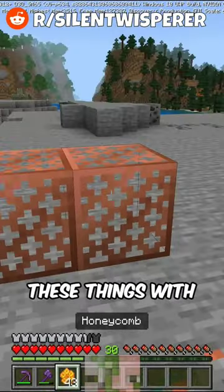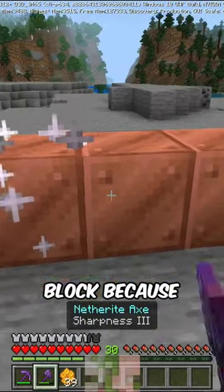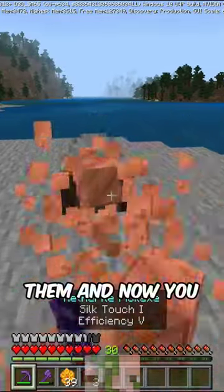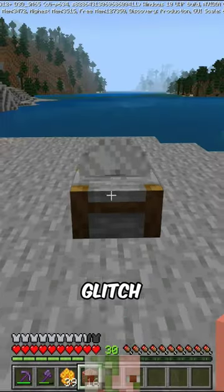So if you wax these things with a piece of honeycomb, that's going to turn it into a full regular copper block — because Bedrock Edition. Now you can go ahead and scrape those off, break them, and now you got four times the copper you started with. And this is an infinite copper duplication glitch.